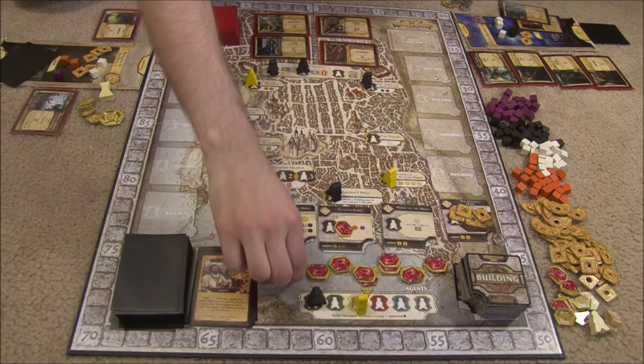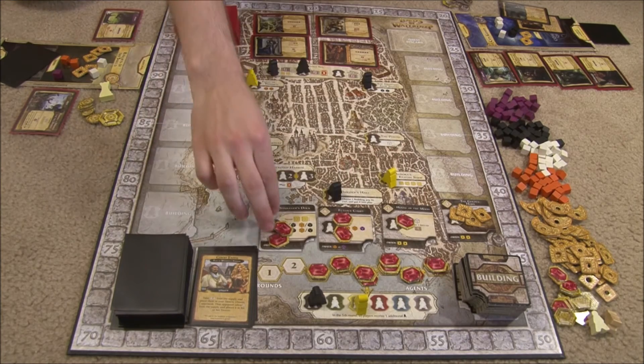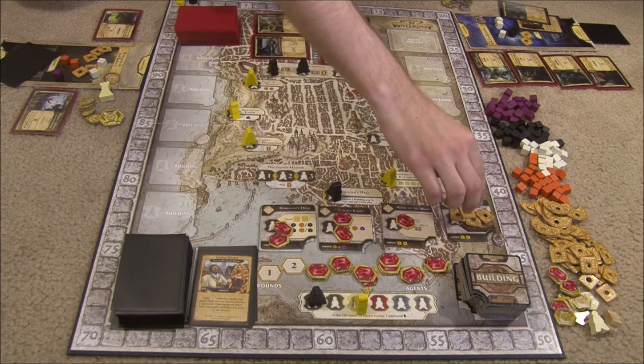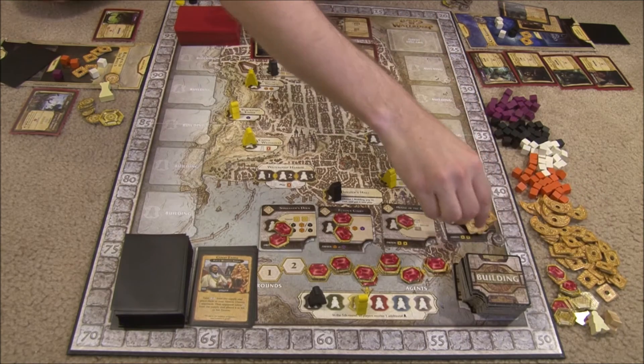So then the next round starts just the same as the first — we lay out these victory points, and note that some of the buildings now, when you build them, are going to be worth additional points. Each of these will be worth two points. And this building has a start-of-round effect where you add money to it, so this can be worth quite a bit of money.